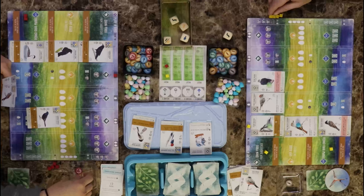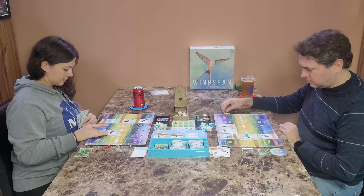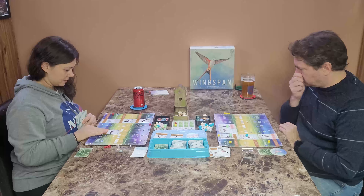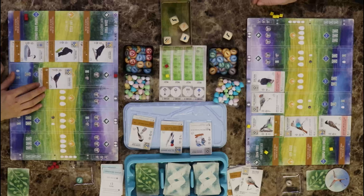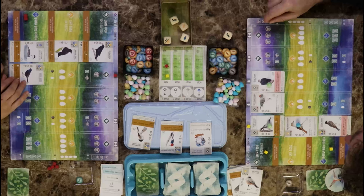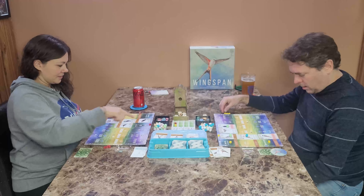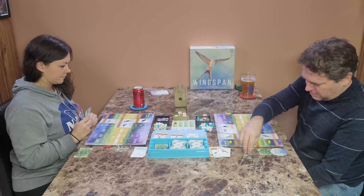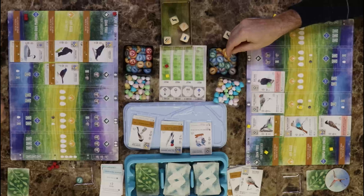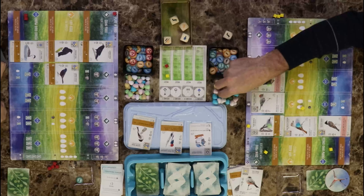I'm going to play a bird and pay the one food cost — the Ruby-crowned Kinglet. When played as the second bird in your forest, it pays normal cost. I paid an egg for that one, I paid a second egg, and this guy doesn't cost any food. That is my round — oh boy, you're doing well.